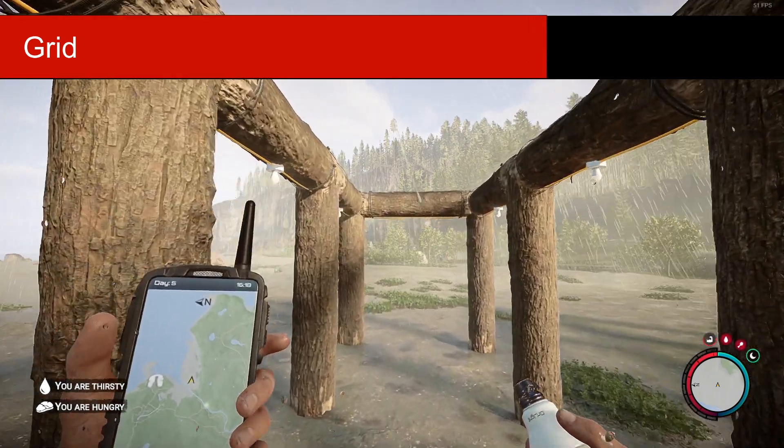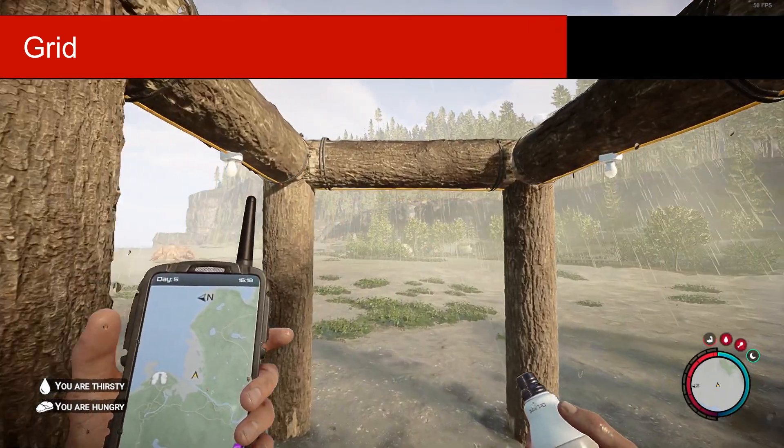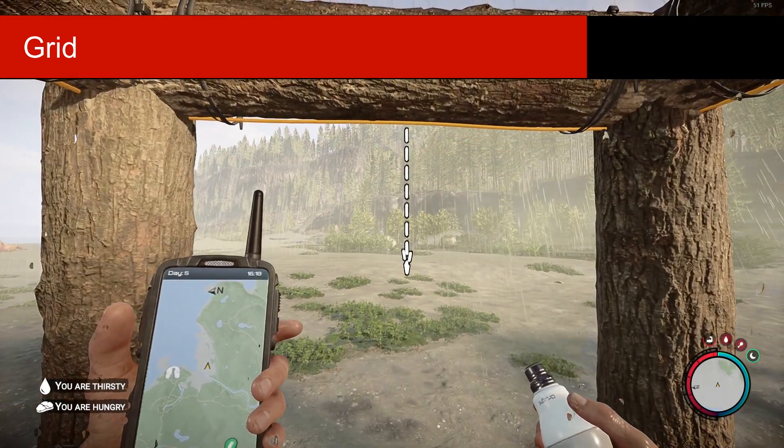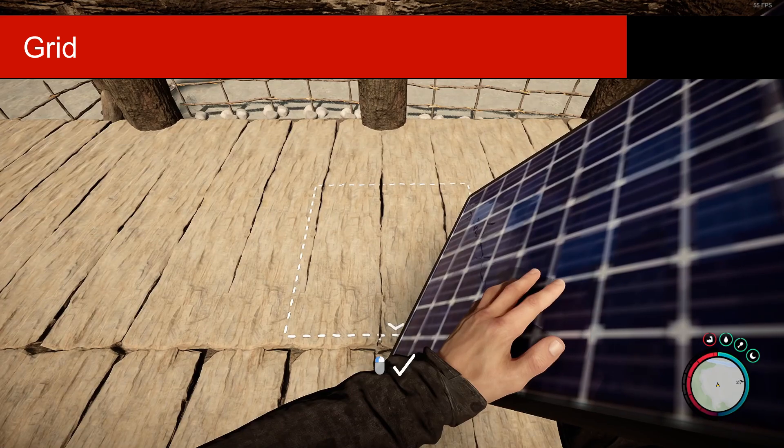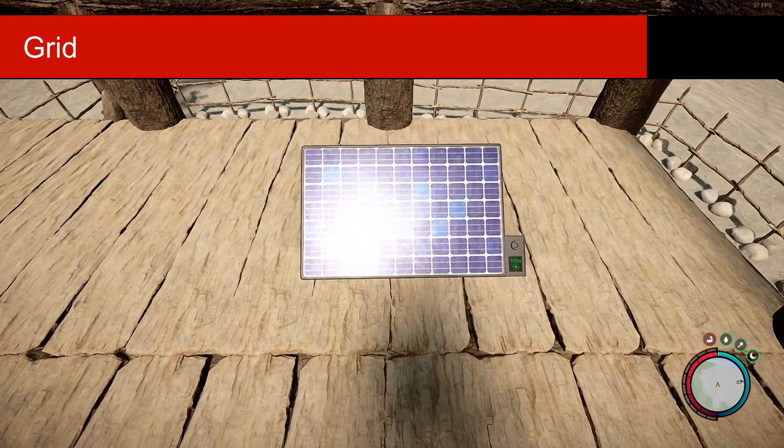10 light bulbs is the limit per solar panel. But if you want to add more lights to your building or get rid of the annoying flashing warning, you can always connect more solar panels to the grid.